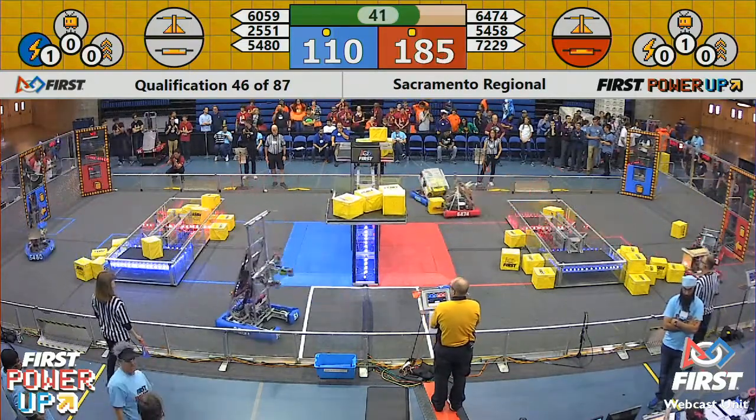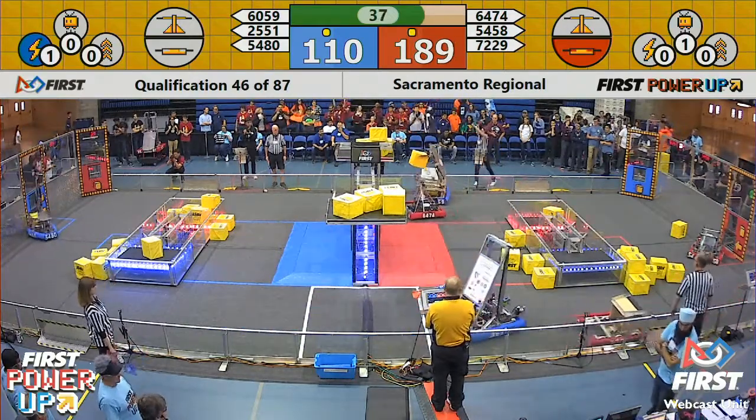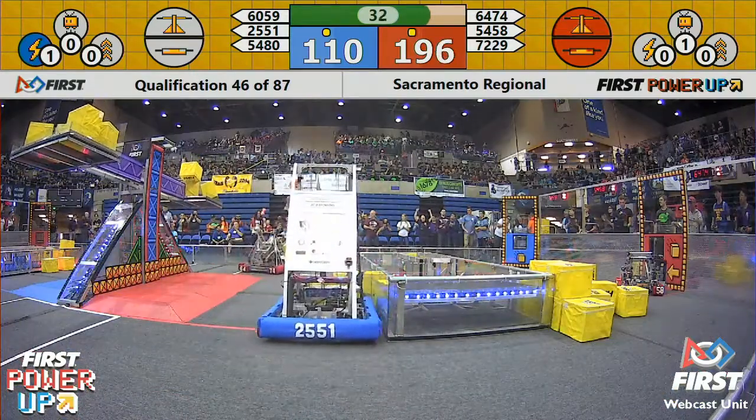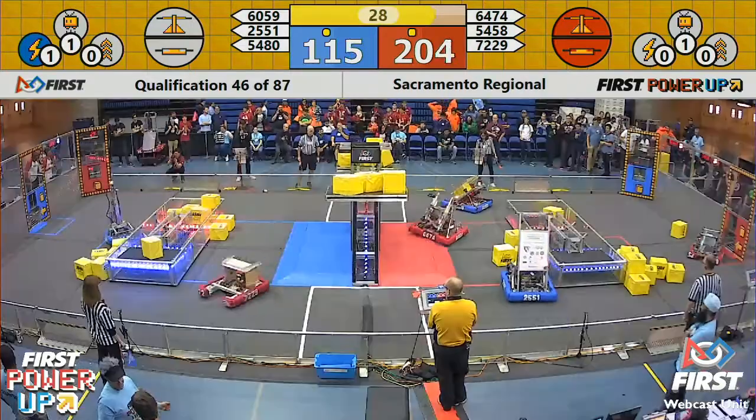25-5-1 gets one power cube in there, but bounces one out as well. Penguin Empire trying to rebalance the scale, and they've done it. Scale balanced in the center, but the Red Alliance takes it back — Army of Robotics for the Red, continuing to maintain ownership of that red side scale.